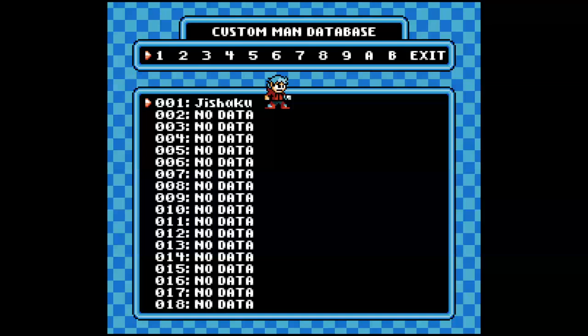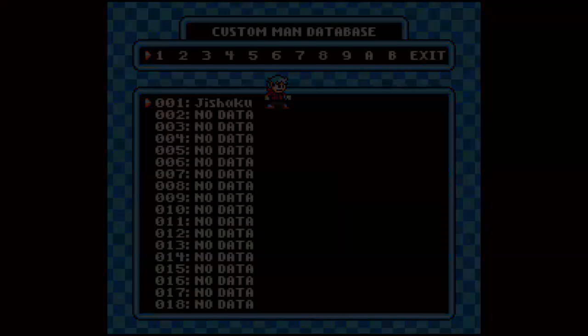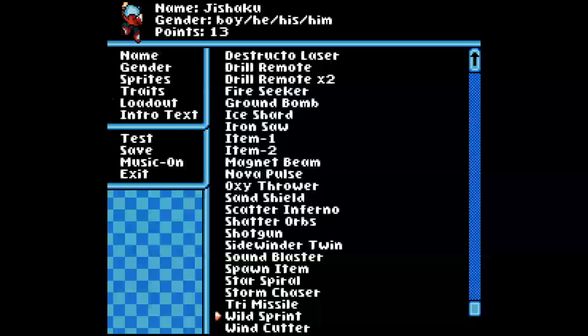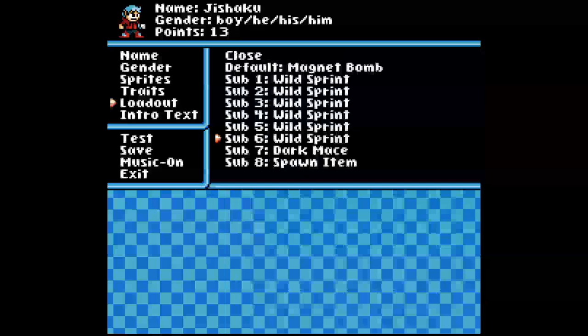I had almost forgotten to do the sub weapons to demonstrate that. Fortunately the saving function actually works, so I didn't have to redo everything — I just go in here and pick a bunch of wild sprints just to demonstrate, because you can do something like that, just to show how this works overall.